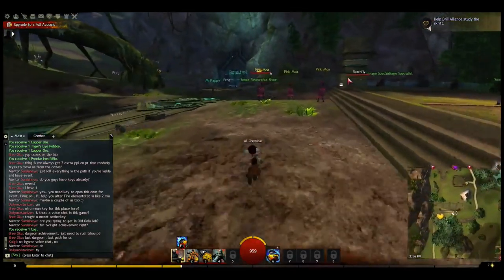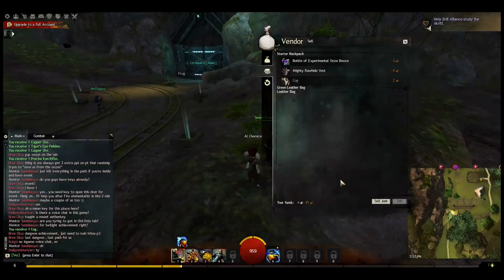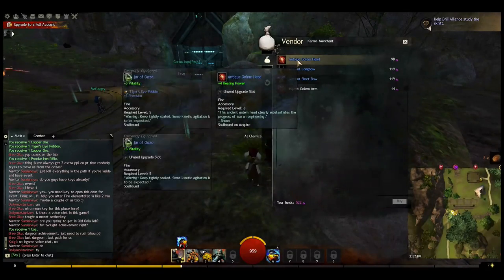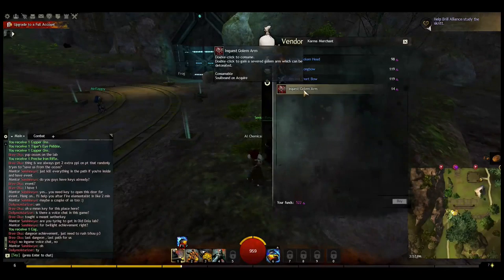Let's see what he has to offer. Antique Golem Head — nope. Let's sell the junk. Plus four healing power, no thanks. Can't use longbows. Inquest Golem Arms — double-click to gain severed Golem Arms which can be detonated.